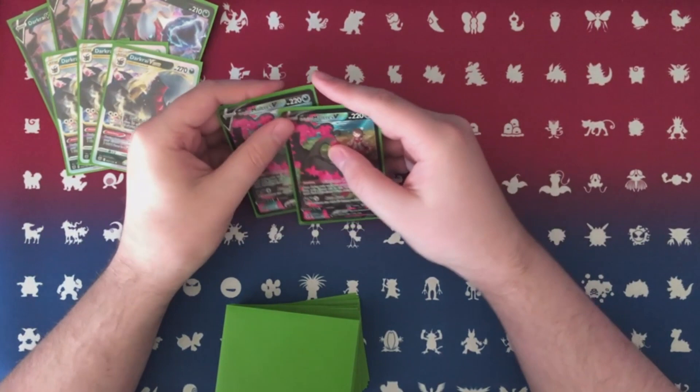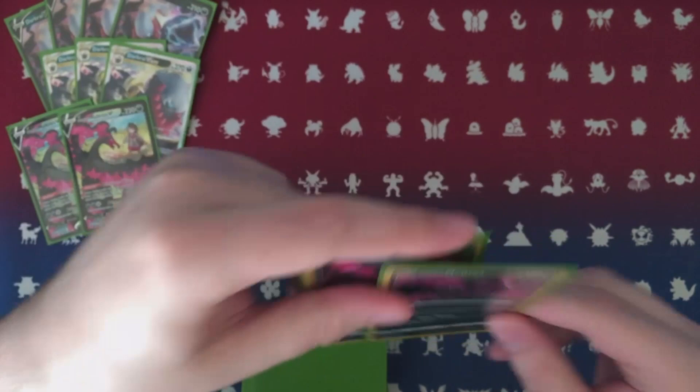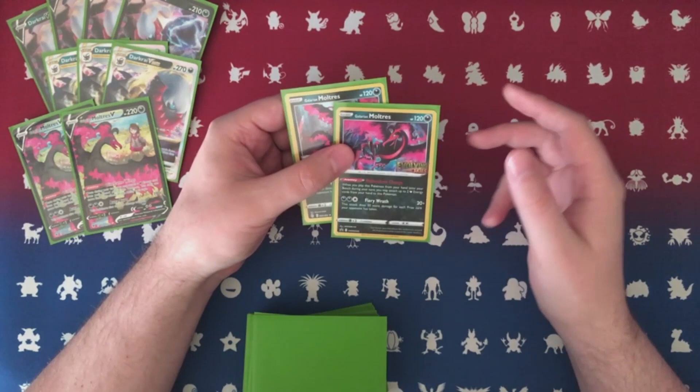Continuing with Moltres — we're playing two copies of the small Moltres from Evolving Skies. Its ability Mounting Charge lets you, when you bench it, attach two Dark Energy from your hand to it. More damage, and this is a really good late-game comeback card. Say they've taken five prizes — this thing hits for 270, or 300 with a belt. Really good card.